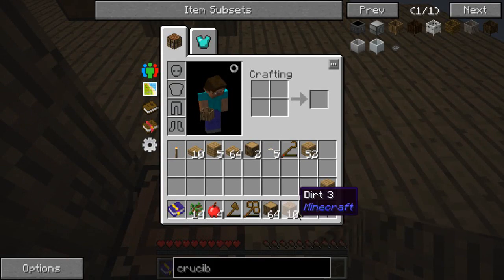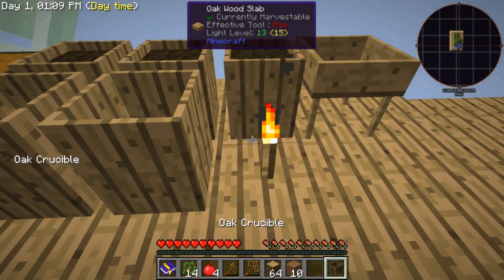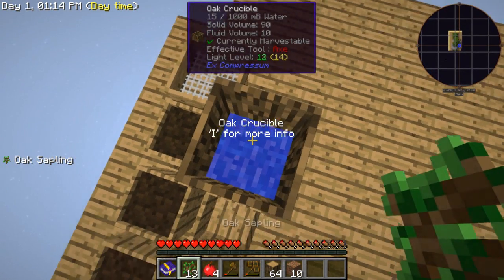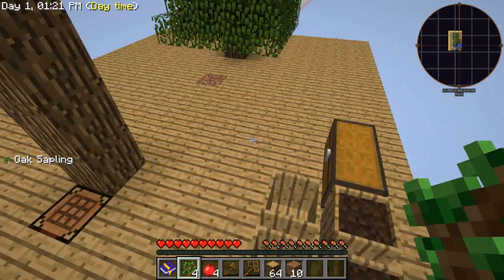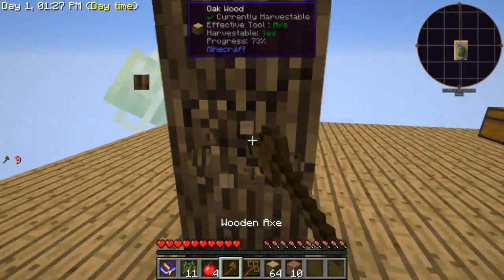Take that torch, place it here, place my crucible over top. And yeah, that's gonna make me one bucket. Now I'm gonna need to do a bunch more of this kind of stuff.